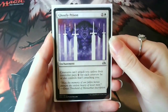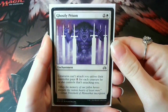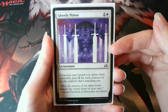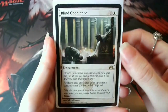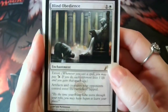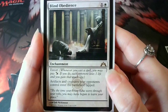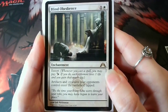As well as having lots of life in the bank, it's absolutely essential that I slow my opponents down. Ghostly Prison stops people from attacking me — and if they do, it's with fewer creatures anyway, because they have to pay for each creature to attack me. Another way to stop opponents from attacking is with Blind Obedience. Blind Obedience has Extort, so I can pay an extra one whenever I cast a spell, and each opponent loses a life and I gain that much life. In multiplayer I can gain up to three life, which is great.